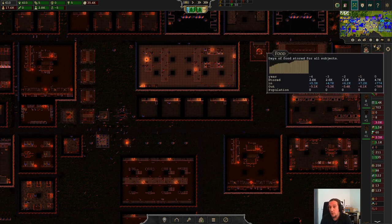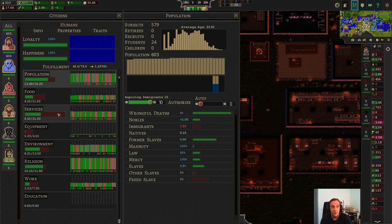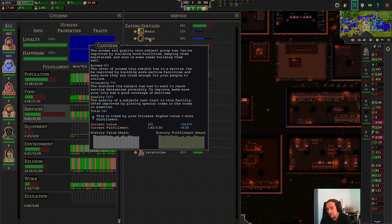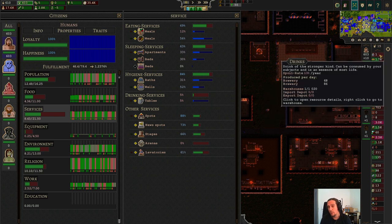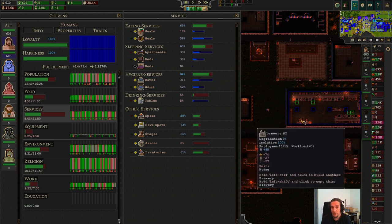We have a lot of food in our stockpiles — that's a good thing. What's a bad thing though is the service situation is making the people unhappy again. Clearly visible, we have a lack of sleeping services, and I think we could obviously also handle another canteen. The hygiene services are really well covered. We don't have any drinking services though, but that's more a problem of this than the lack of taverns, so we can't really change that.